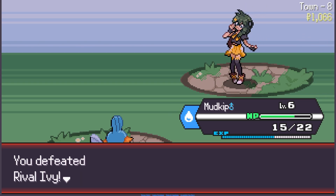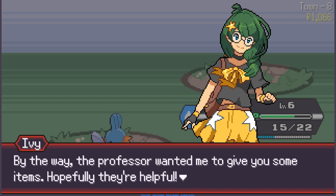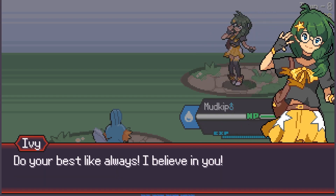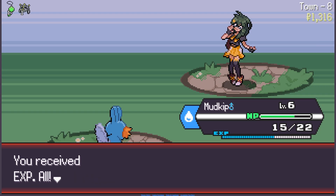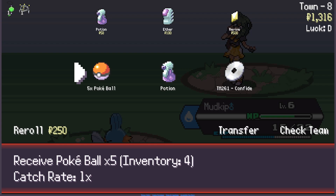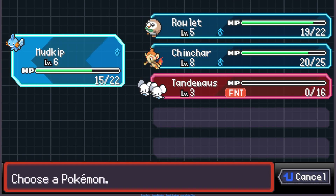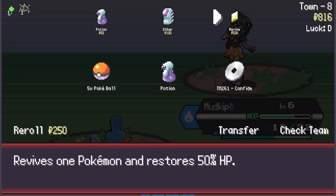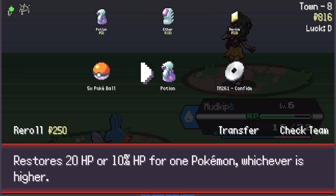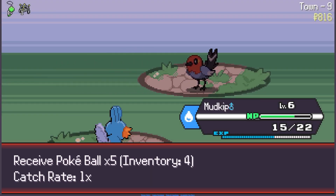We lost the mod, but it's fine. The rival gives us an item — is that Experience Share? Yes! Super experience charm and experience all — I'll take that. I want to buy any potions? Not really. I do want to buy a Revive though. We'll get more Pokeballs.